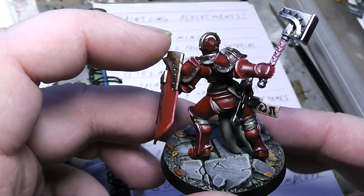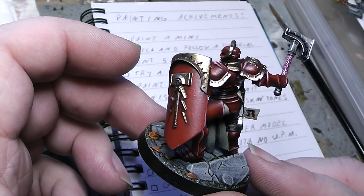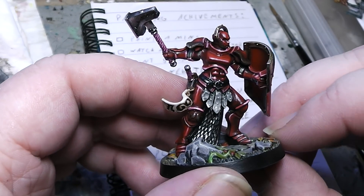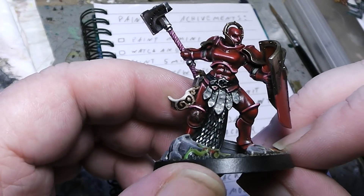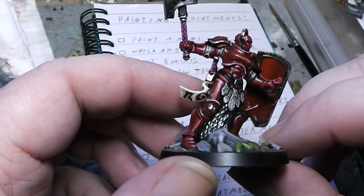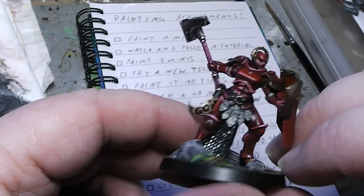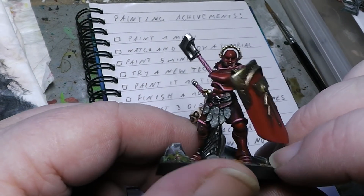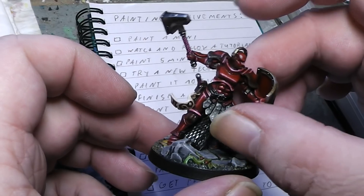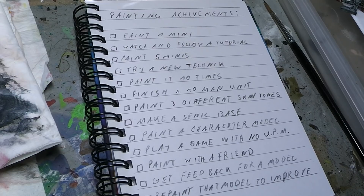This is actually the miniature that started this whole achievement process for me. Because I tried out some techniques that I would normally not use — for example, edge highlighting. You see, the entire miniature is edge highlighted. And wet blending — the entire armor is wet blended and then edge highlighted. True metallic metal here on the weapon and the gold. I hope you like this little eye candy and maybe this achievement list is something for you. Until then, your Alexandra!